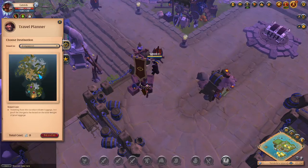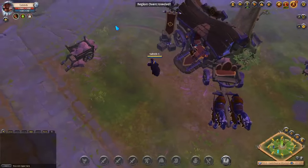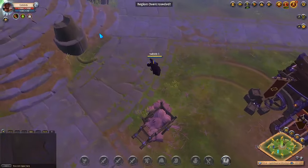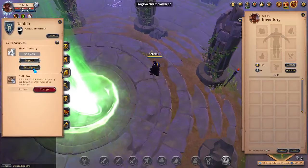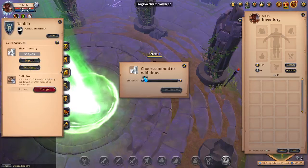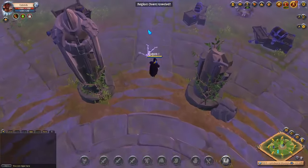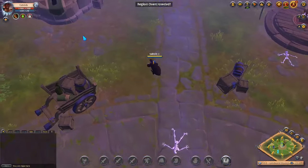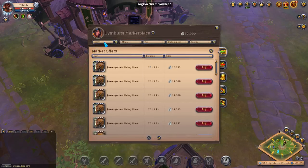Let's go to the portal - Blimhurst portal - and buy a tier 3 horse. I'm naked with nothing. Let's grab about 12k silver just in case it's a little expensive here. You need 10 to 12k silver, that's all. Let's go to the market - a riding horse tier 3 is 10k to 11k. So you're risking about 11k.